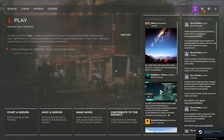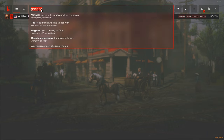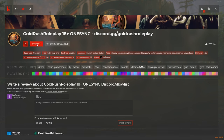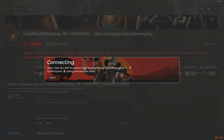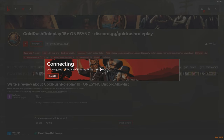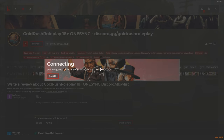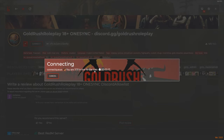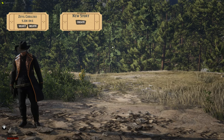Once TeamSpeak is set up, launch RedM. Once it's loaded, go to Play, type 'Gold Rush' in the search bar, and it should be the only server that pops up. Click on it and hit Connect. There may be a queue, so it might take a little while to get in. I'll quickly load in and then show you how to create your first character.